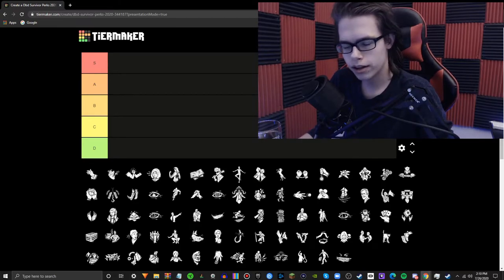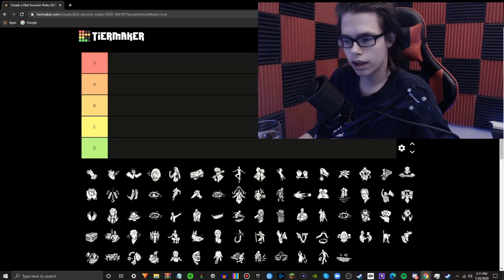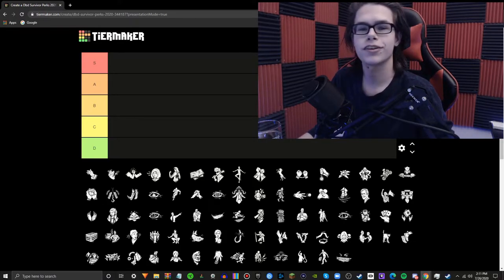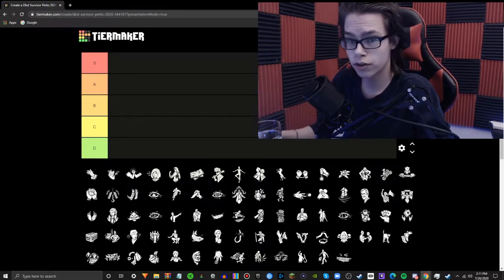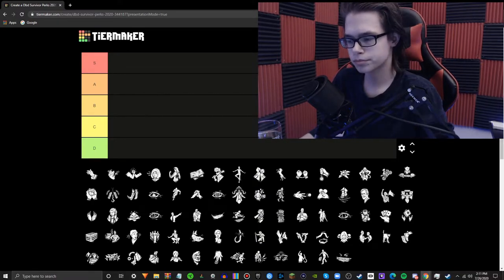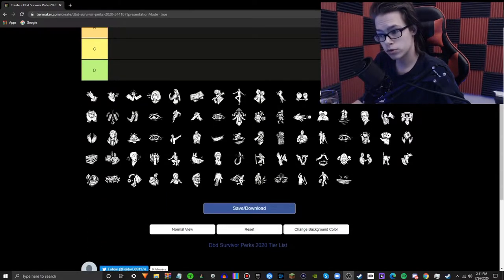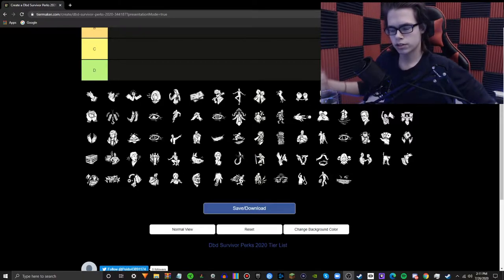Hey everybody, welcome back to another Dead by Daylight tier list video. Today we're doing something a little bit different, which is something I've been very scared to do for a long time because there are a lot of survivor perks. Today we're going to be ranking all the survivor perks, excluding Cheryl, because there is no tier list on Tier Maker with Cheryl and I don't feel like getting all the images of all the perks. So we're just excluding Cheryl. We're going up to Zarina, so we have all her perks as well as all the other survivor teachable perks, as well as the pool of perks that start in the game.